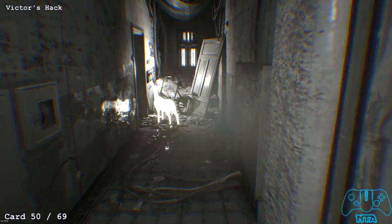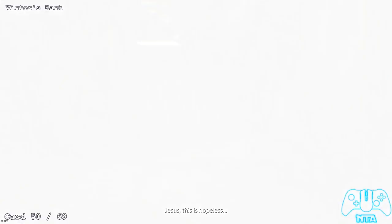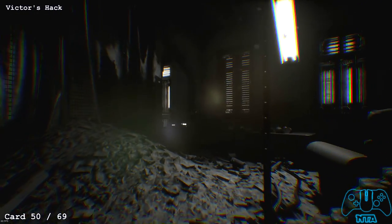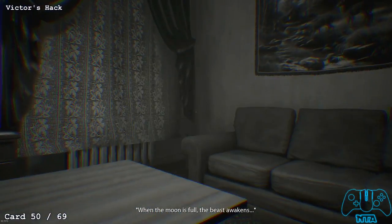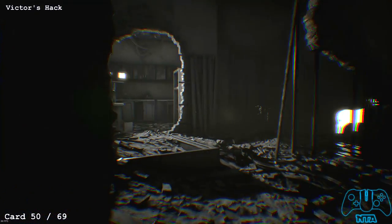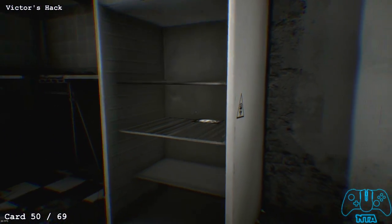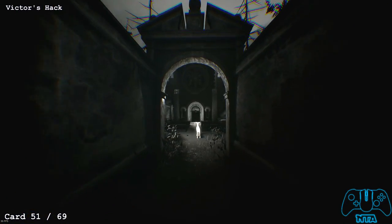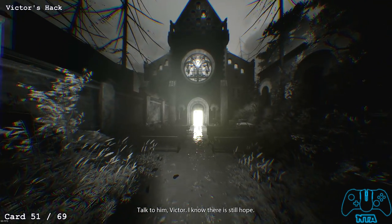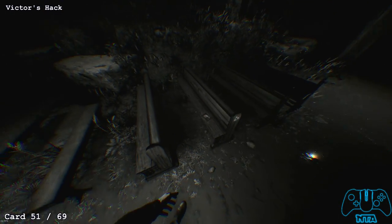Card number 50. We're still following the deer and getting flashbacks of Victor's house. On the third flashback there will be a kitchen section to the left — ignore where the deer is going and go into the kitchen. In the fridge you'll find card number 50. Once you've been following the deer, he'll take you to a church. On the second or third chair to the right you'll find the next card.